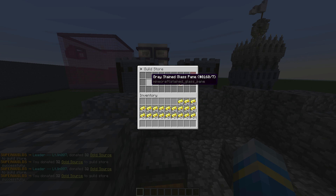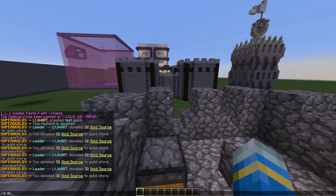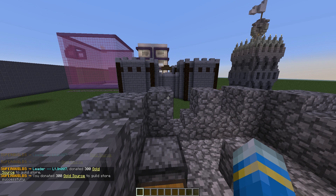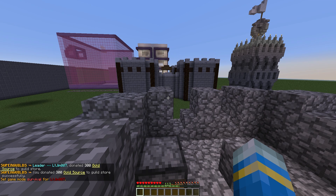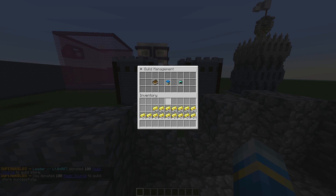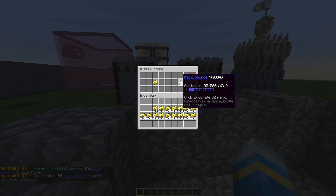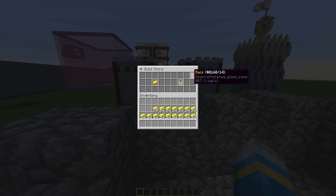In the guild store we can store gold and magic. Clicking stores 32 gold at a time, which is quite tedious. Thankfully the developer has added the command /G donate gold [amount] — so let's say 300 — which allows you to donate a lot at once. You can do the same for magic. Magic is essentially experience; we have 113. Doing /G donate magic 100 donates magic. Going back into the store we can see 105 out of 500 magic and 438 out of 500 gold.